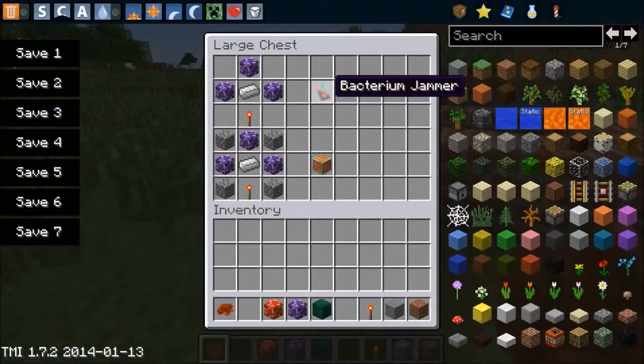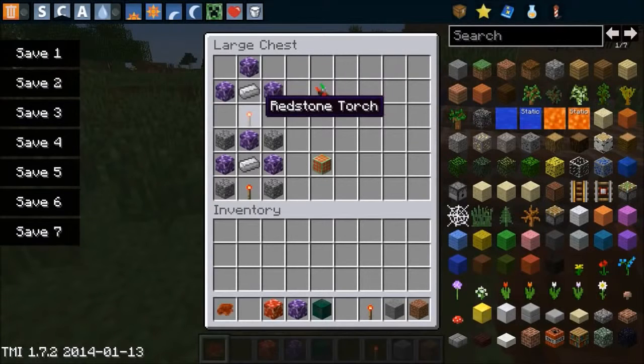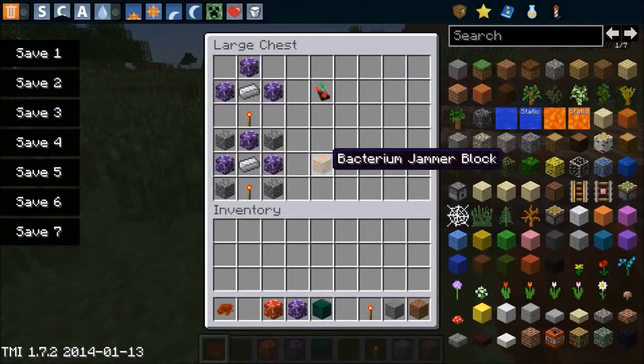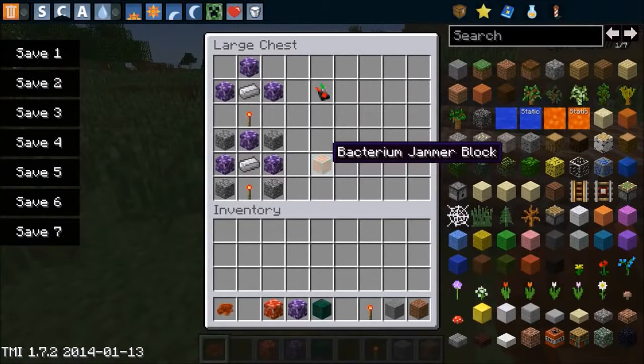The first one is the bacterium jammer. You're going to need some colonies, an iron ingot, and a redstone torch. All you have to do is right click with this thing and the colonies are all gonna disappear, every single one. Really cool because if you don't want your world to get destroyed you can stop it. This right here is the bacterium jammer block - the recipe is pretty similar except you've got some cobblestone. The difference is you place it down in the middle of the bacteria and when it touches it, it's gonna disappear, but it only gets rid of one colony. The actual jammer gets rid of every single one you create.